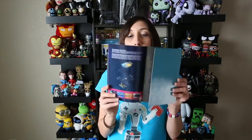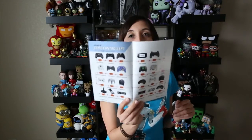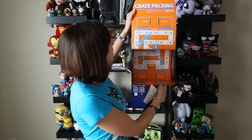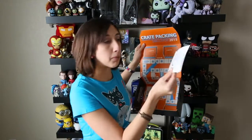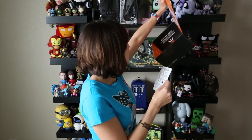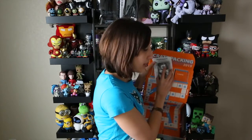Then we have our playbook that comes in every LootCrate. They always have little cutout things in here that have something to do with the theme of the box. It has all the controllers — I love all the game controllers. What is your game controller of choice? Which console is your favorite? Mine has to be Dreamcast because I love them. Crate packing simulator — this paper tells you how you're supposed to put it together. The card game and the dice have something to do with this massive game that LootCrate has put together. That's pretty freaking cool.